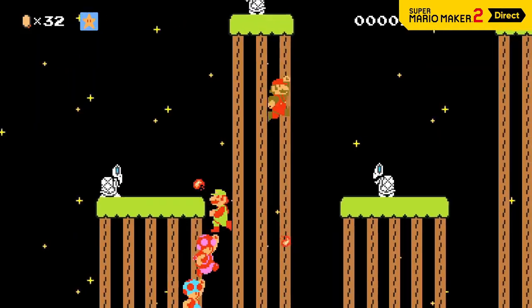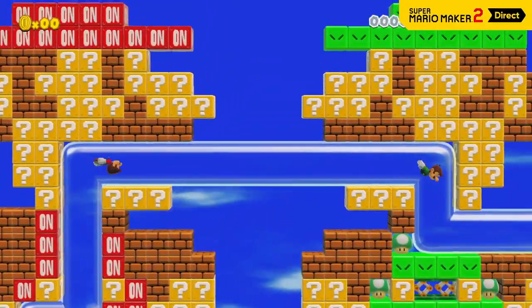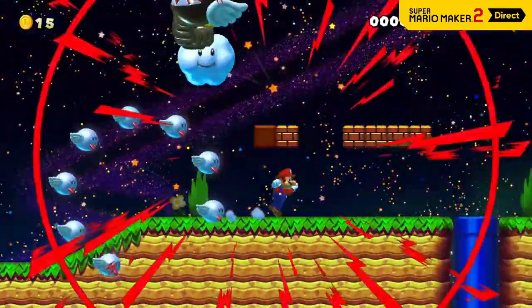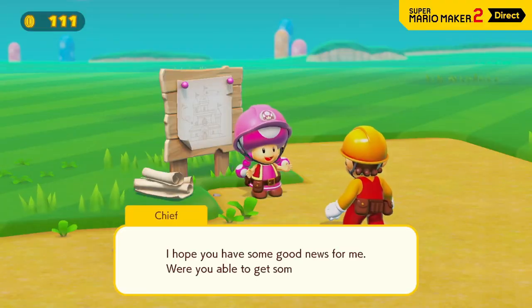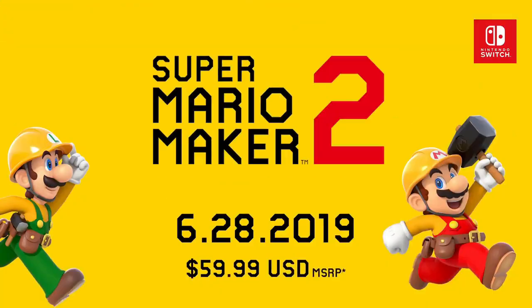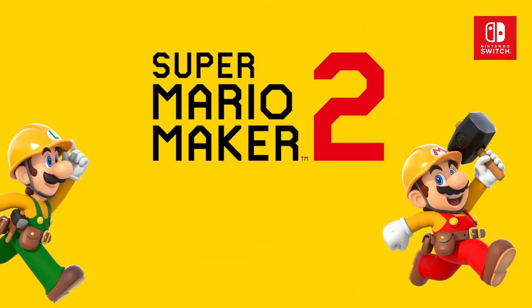But what do you guys think? What would you like to see? What do you expect to see as the new gameplay style of Mario Maker 2, and what would you want? Dream prediction — tell me about all of those things in the comments below. It's about time to get really hyped for E3. We're very close now, and I have one more video to share with you on the road to E3 2019 Nintendo Edition. Thanks for watching, we'll see you soon.